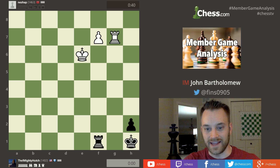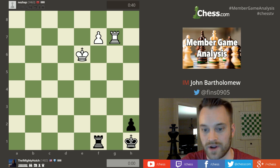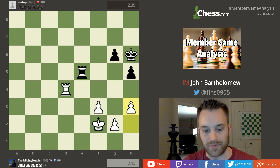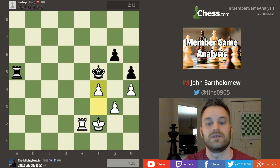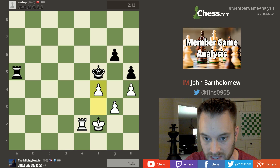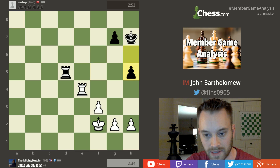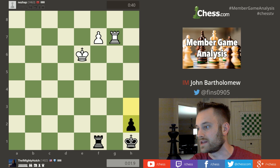That endgame took a turn for the worst when hutch allowed black to play king g4 — that was the move that gave black quite a bit of counterplay. So right here when hutch played f4 on move 46. But a very intriguing game — I think he handled the first half of that game pretty well, got that extra pawn, remembered some of the stuff we were talking about. So we will certainly analyze that a bit more.